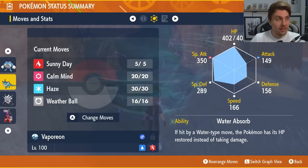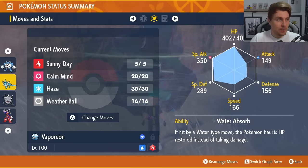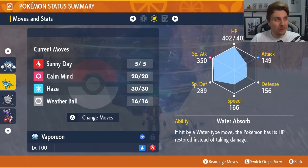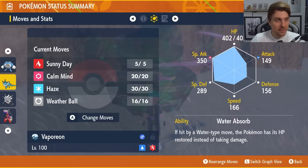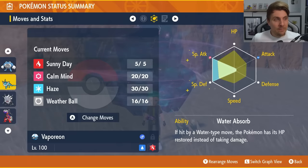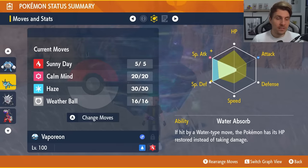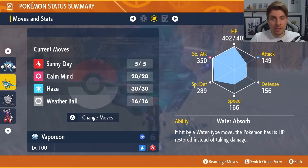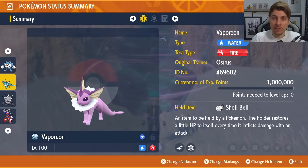Calm Mind boosts our special defense and, more importantly, our special attack for that Weather Ball, which becomes a Fire-type attack when the Sun is active. Most importantly, Vaporeon's ability is also Water Absorb — so even after Terastallizing into Fire Tera type, you're still immune to any Water-type attacks Blastoise fires out, recovering damage as you go. The EV spread is 252 in Special Attack, 252 in Special Defense, and the remaining 4 EVs in HP. A very good option, especially if you already have this built from the Empoleon raid.